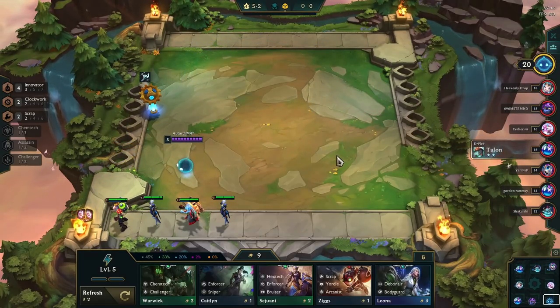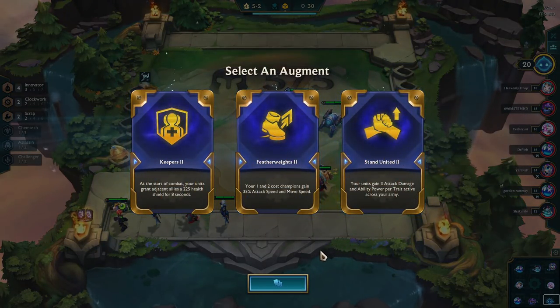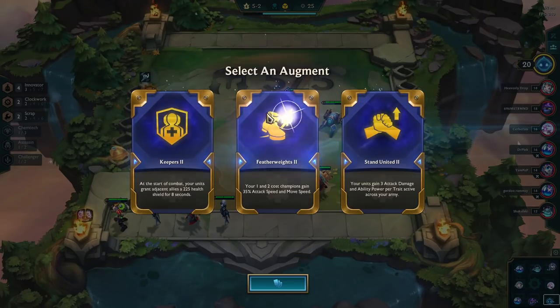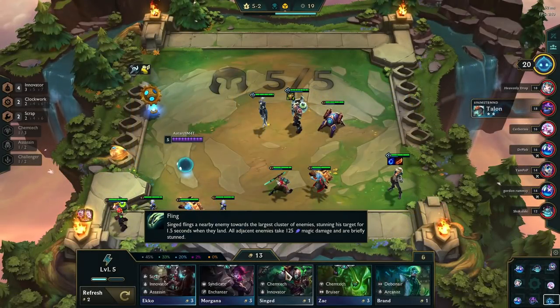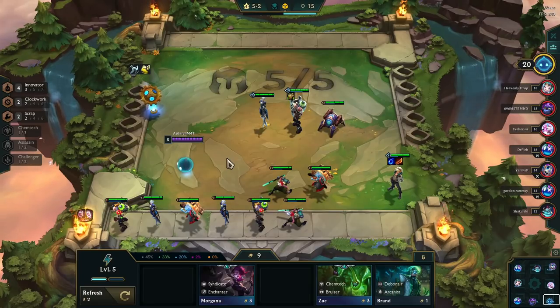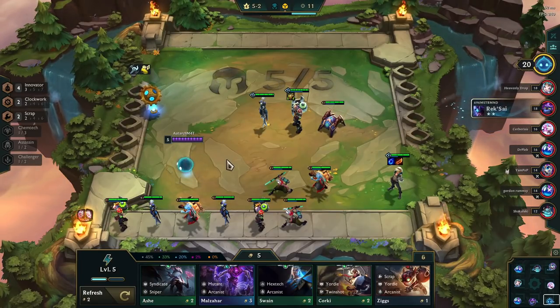For game two, our second augment choices are Stand United, Featherweights, and Keepers. Because this build relies on so many one- and two-cost champions, I decide to go with Featherweights. With Clockwork already speeding up my champions, giving additional speed to Camille, Ezreal, Zilean, and Singed is going to be helpful down the line.